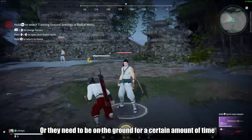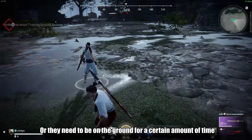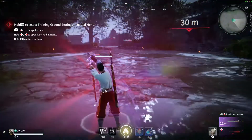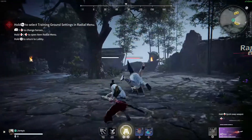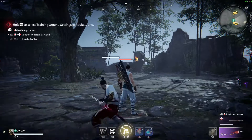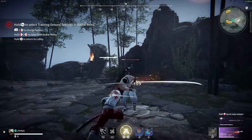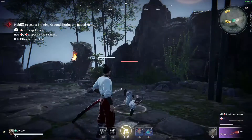You need to send the opponent a certain minimum distance away from you before you can grab them. This is the most important part of the combo — and I forgot to mention it — you can also get a launch after hitting a grounded opponent with V1, but this is just timing specific.